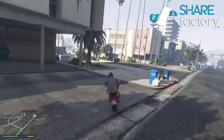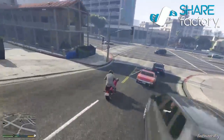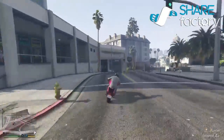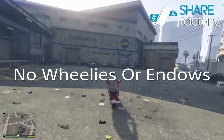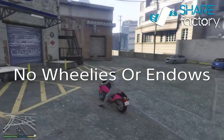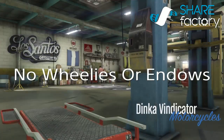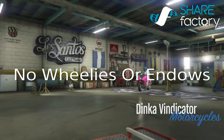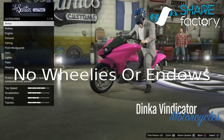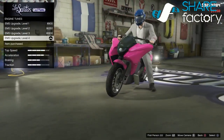Just so you guys know, on the Shih Tzu Hakachu Drag — the fastest bike in the game — you cannot do a wheelie. With the Shotaro you can, but you have to have a really fast speed and then flick the control at a certain time. Anyway, here we go, we're going to fully customize this.